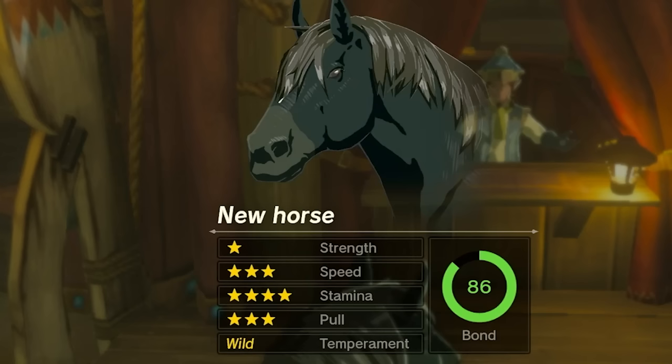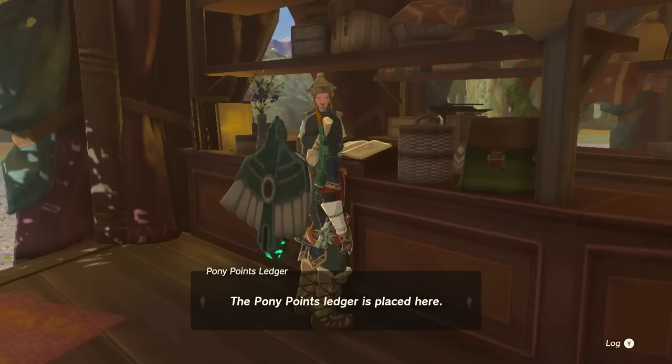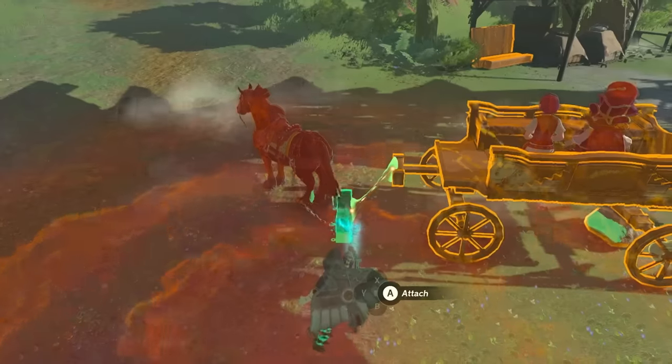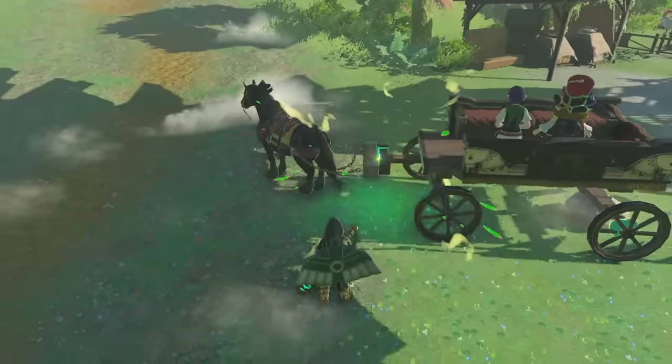You'll also find when registering and naming your horses that each wild horse has their own stat pool, which rates their strength, speed, stamina, and a new stat not featured in Breath of the Wild called Pull, that measures how well they can tow objects. In Tears of the Kingdom, you can unlock a towing harness with just three Pony Points as your first reward, and equip it at a stable to attach wagons and such to your horse.